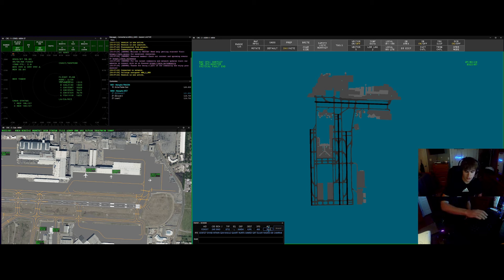FedEx 557 heavy, altitude filed is incorrect. Can you accept flight level 370 or 350? We can take flight level 370 for FedEx 557 heavy. FedEx 557 heavy, you're cleared to the JFK International Airport via the GOAT 7 departure, Diab transition, then as filed. Maintain 5,000. Expect flight level 370 ten minutes after departure. Departure frequency is 125.8 and squawk 5663.